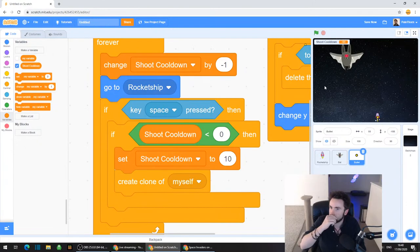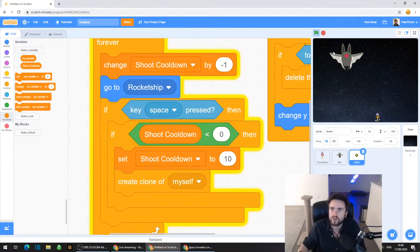We don't need to see this shoot cooldown timer. So look up in the top left corner and you should see your shoot cooldown with a little blue tick next to it. Click on that blue tick and now our shoot cooldown timer is invisible to the person who's playing the game.